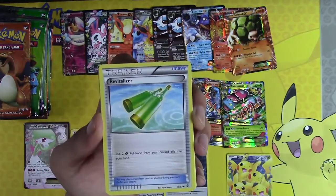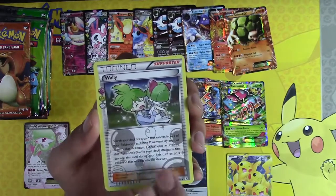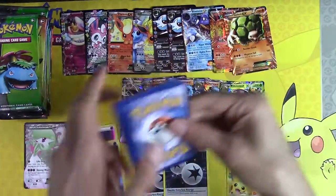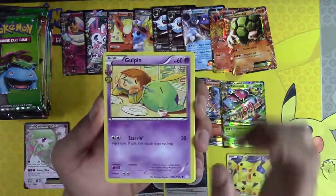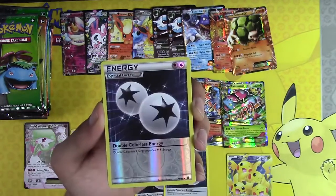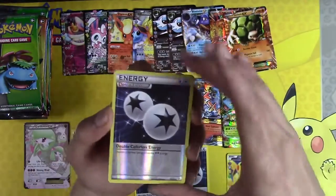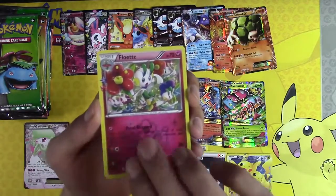Wobbuffet, Revitalizer, Metapod, Imakuni, Wally — it's the first Wally, I think, as well. Parasect. Goalpin, Maintenance, Goal Fable — there it is! I've been looking for this — I believe it's the fourth one. Double Colorless Energy Reverse Holo! Goes on the bench.